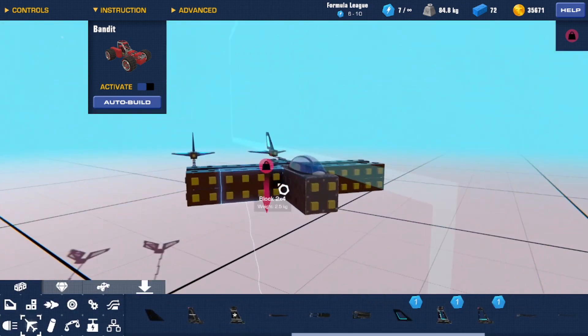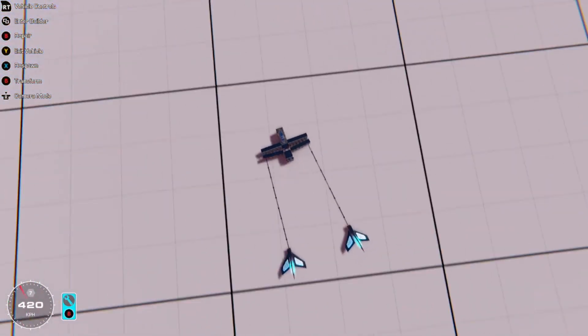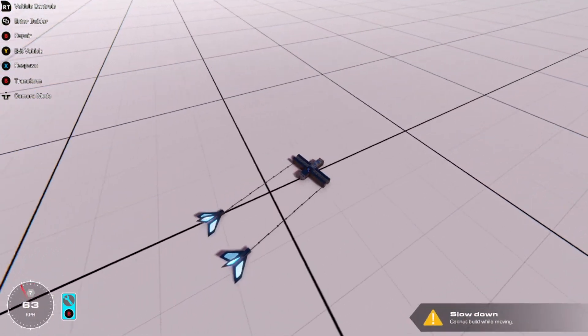Now I'm going to show you how to make it a lot faster. At the moment it's only going about 678 km/h on a good launch — and that was a good launch, I know what a good launch looks like.